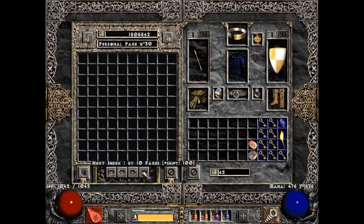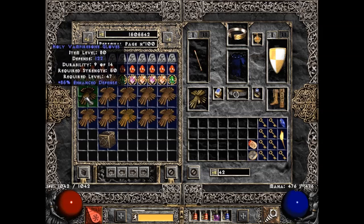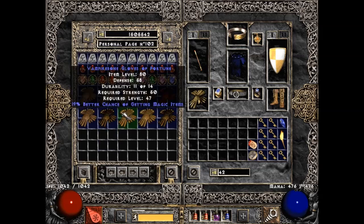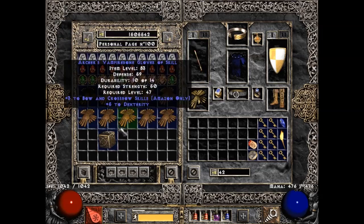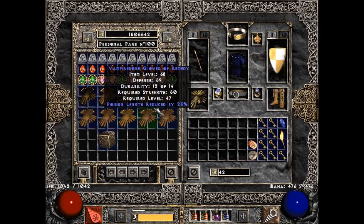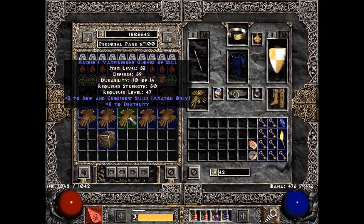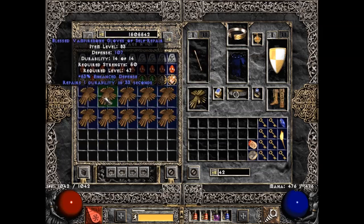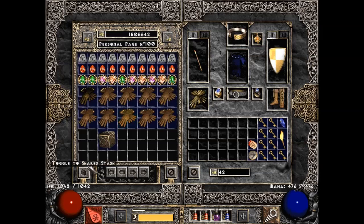Obviously, I need the Horadric Cube — that's on page 42. For each craft, you need Magic Gloves. It can be Heavy Gloves, Sharkskin Gloves, or Vampire Bone Gloves. All 42 of these I have here are Vampire Bone Gloves, just because I had the materials to craft 42 and had an excess of them. I have a lot of Magic Sharkskin Gloves left over, so I decided to use up the Vampire Bone ones — the ones with higher defense — first. I don't think any of these have that great of mods.